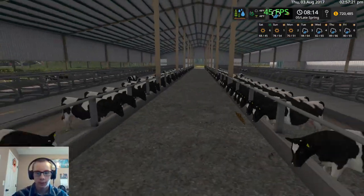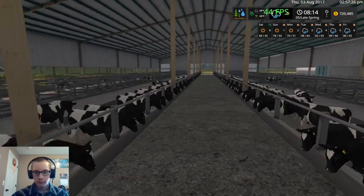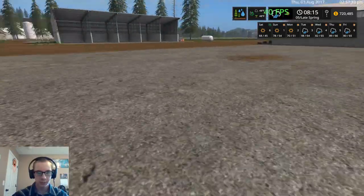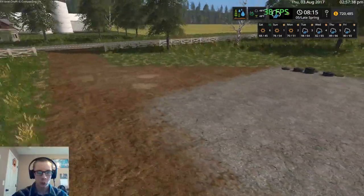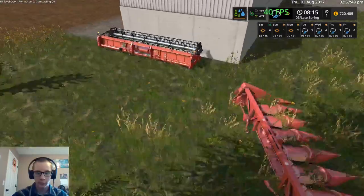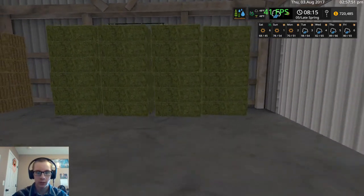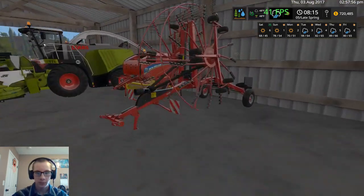I did buy the dairy cattle once already but I forgot that in FS17 if you don't feed them they die, so I'm just gonna have to rebuy them later on. There are two silage bunkers here — this one is for actual silage and this one for ground corn. Here we have the corn and draper headers for the combine. There are some bales already here at the start so I'll use those up first.